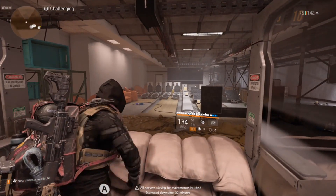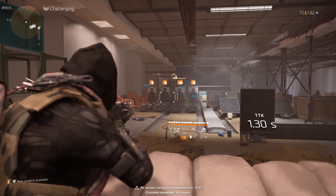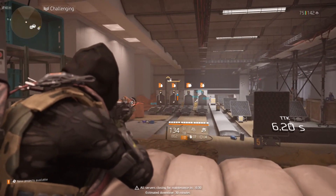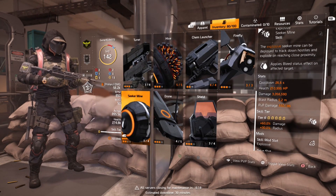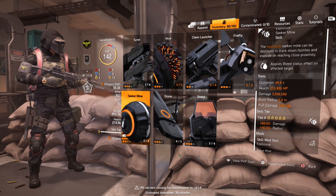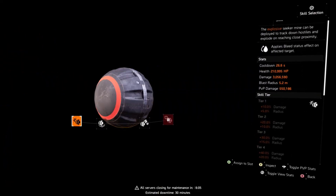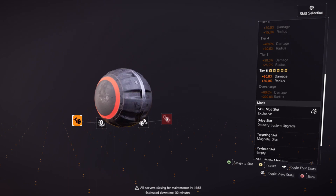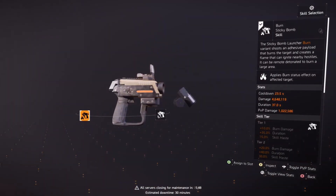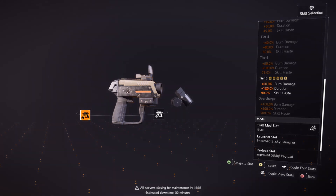Let's take a look at the Seeker Mine. Like I said, it holds its own — the bleed has some good damage on it. PvE damage: over 3 million. PvP damage: 550,000. Tier 6 gives plus 60% damage, plus 30% radius. The overcharge — which you can get just by damaging an enemy with a grenade — gives plus 80% damage and plus 200% radius. That's crazy. And for the sticky bomb overcharge: plus 100% burn damage, plus 200% duration, plus 500% skill haste. Basically, while in overcharge, I can use a sticky and get it back within 5 seconds.